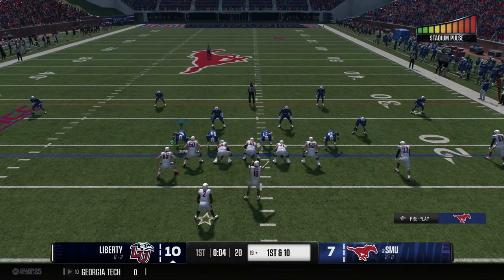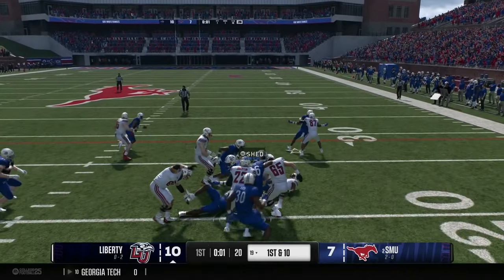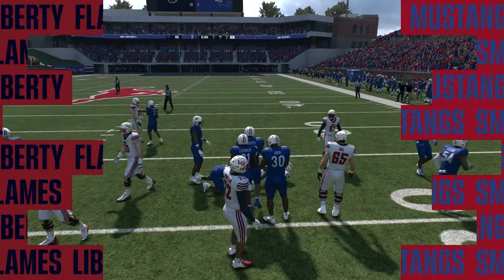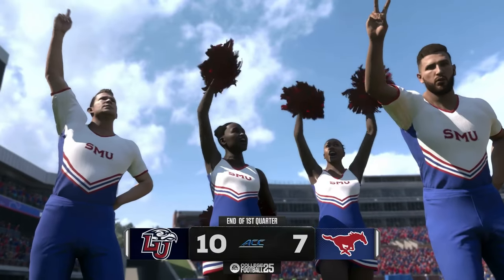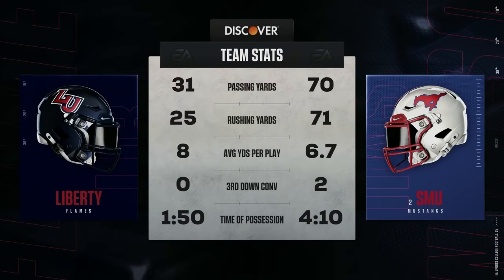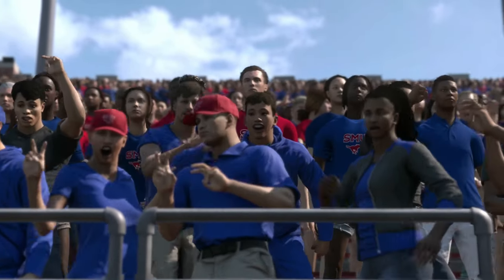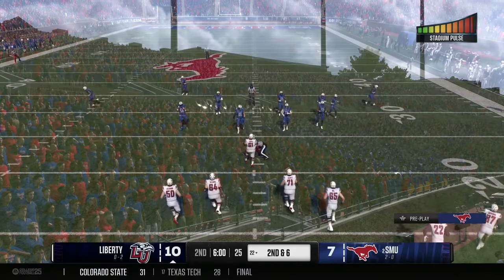Understand your personnel. If you're struggling to get pressure on the quarterback, check your personnel and check what defense you're running. If you're running a 3-3-5 stack or a 3-3-5 tight — something with three down linemen — you need speed up front to get pressure on the quarterback against a spread offense. If they're just running the ball, you don't need speed from those linemen; you need bigger, stronger linemen who can hold a gap.